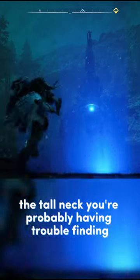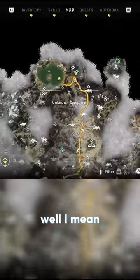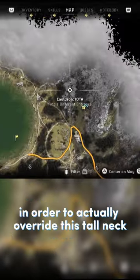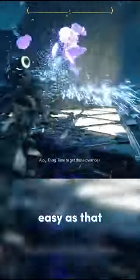The tall neck you're probably having trouble finding is located in Saltbite, right here exactly. Well, I mean, sorta. You see, you need to actually complete the cauldron nearby in order to actually override this tall neck. Simply complete the cauldron and you're all set. Easy as that.